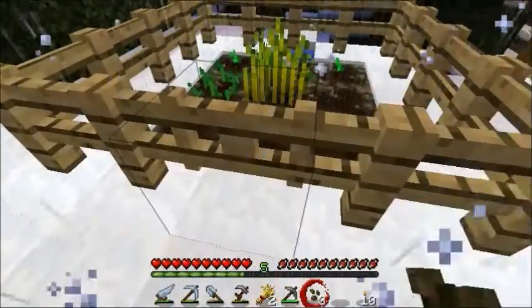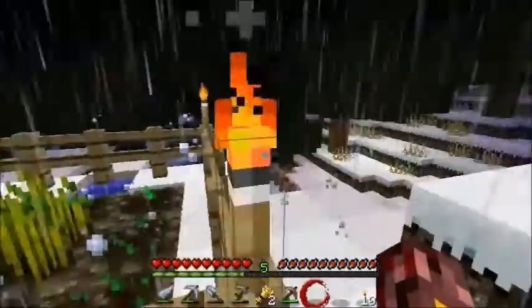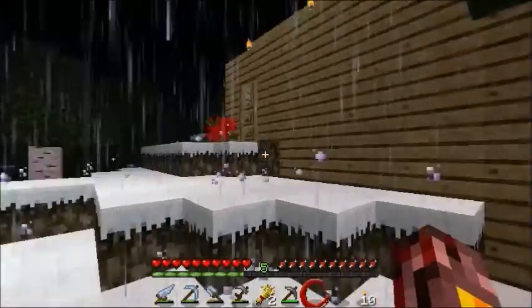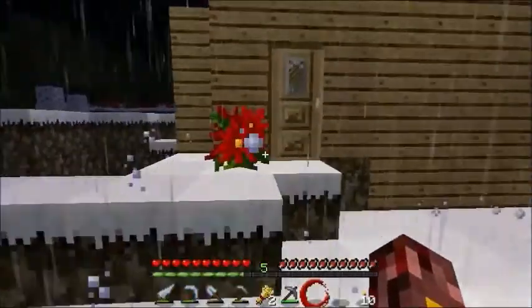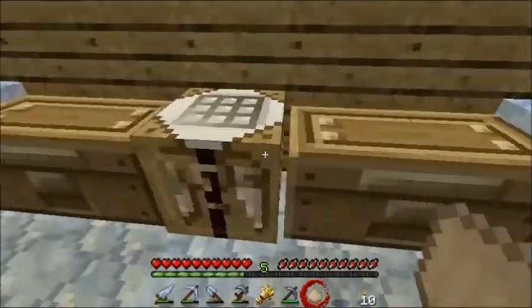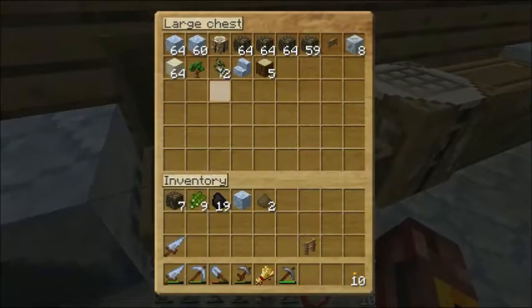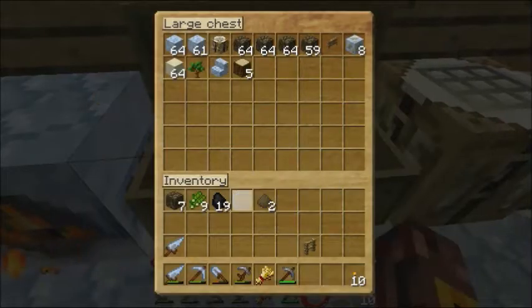Alright, let's go plant these three new seeds. I think I'm just going to carry one wheat on me at all times, just in case I find an animal, so I can lure it back. Let's make some more bread. We have some bread now.